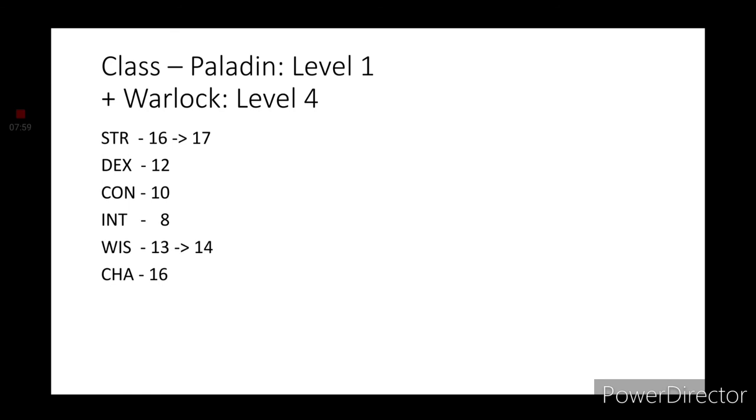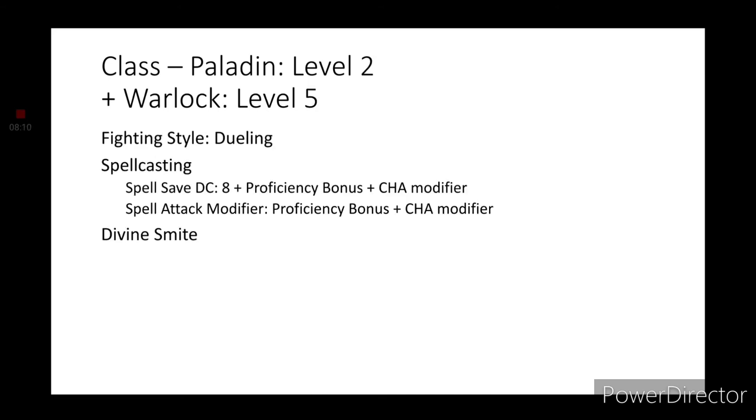Moving on to level 3 Warlock, we will get a Pact Boon — grab Pact of the Blade. Level 4 Warlock gets an Ability Score Improvement. Go ahead and increase Strength by 1 and Wisdom by 1. We're skipping over level 5 Warlock because we don't get any special features from that other than a new spell slot. But with Paladin level 2, we get a Fighting Style — go with Dueling. For Spellcasting, you use your Charisma modifier again. You also get the feature Divine Smite.